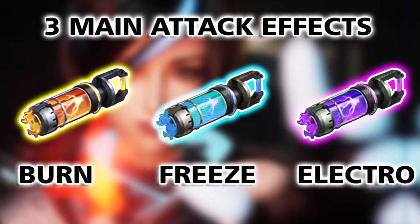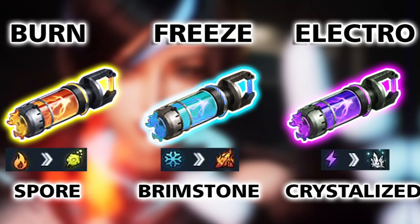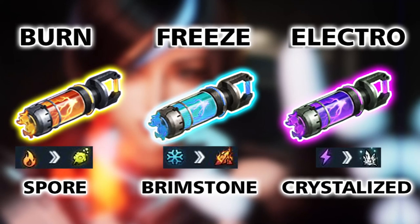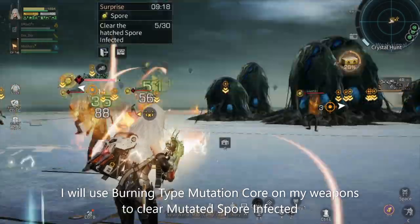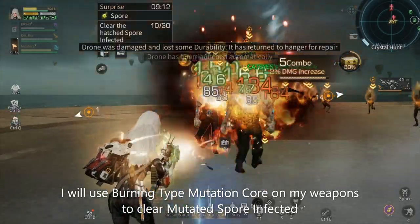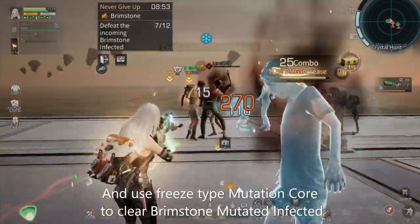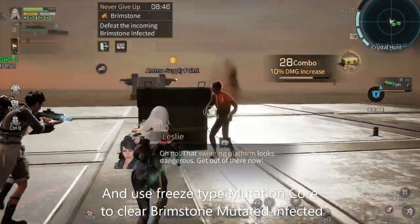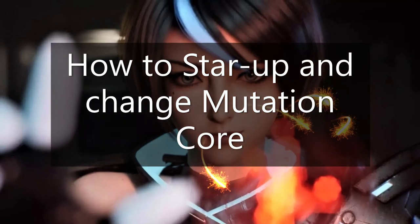There are three main attack effects: burn, freeze, and electromagnetic. You use burn rotation core against power, freeze to upgrade brainstorm, and electromagnetic against crystal lizard mutation infected. I will use burning type Mutation Core on my weapons to kill mutated spore infected.